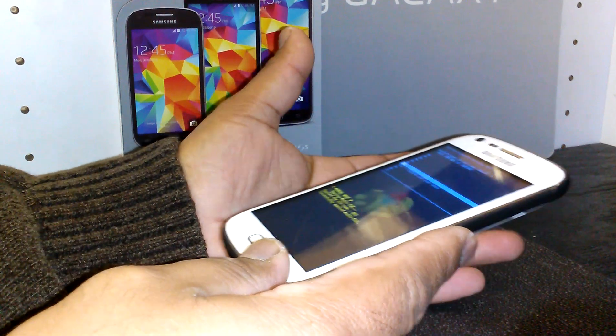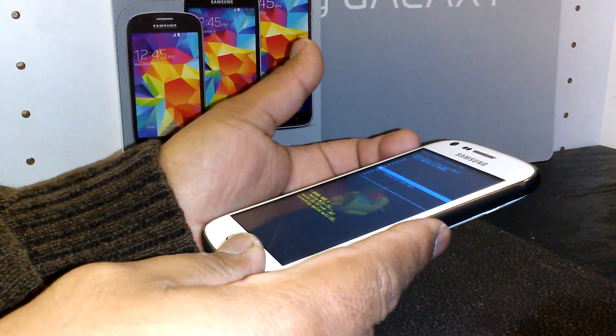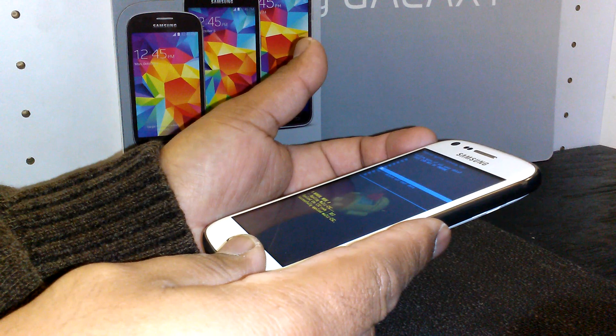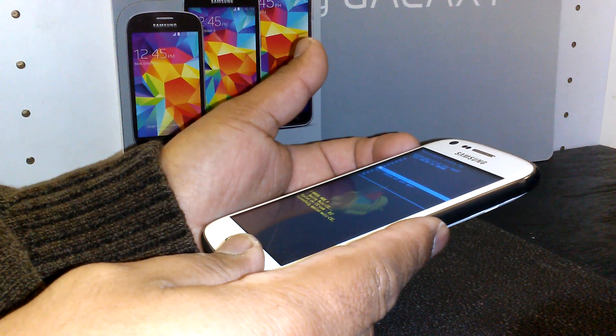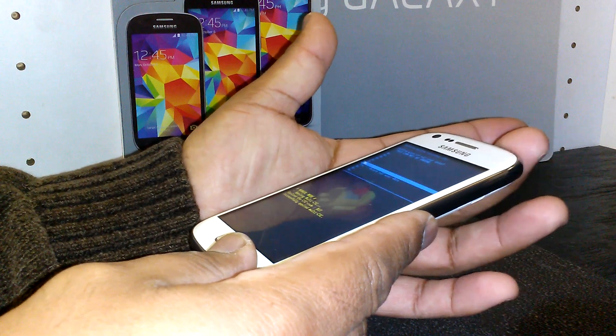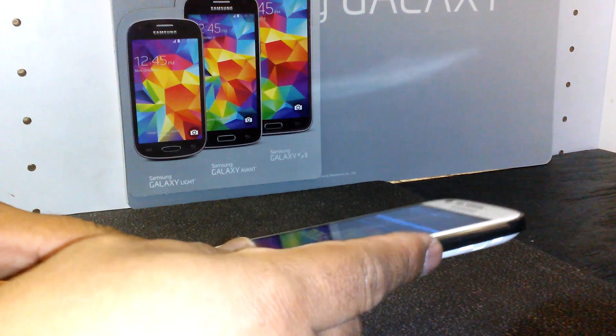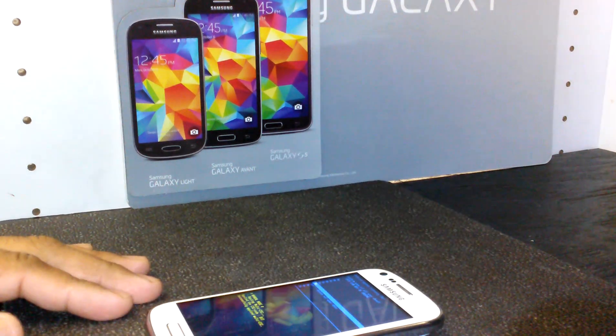Press power to enter and the phone will perform the factory data reset. The last step is 'Reboot system now' — just press the power key and you are done. Any questions or comments, thank you.